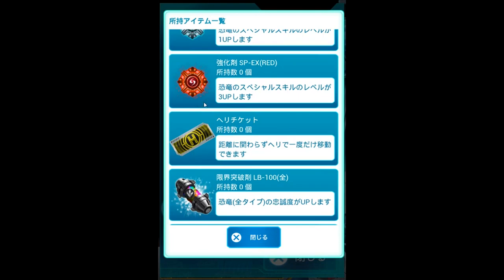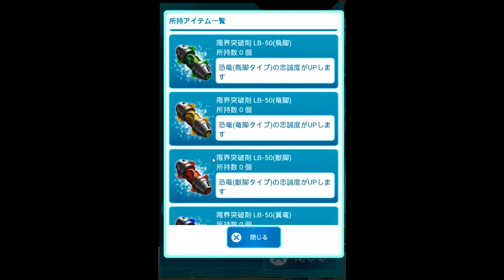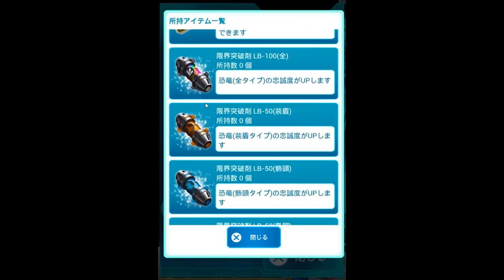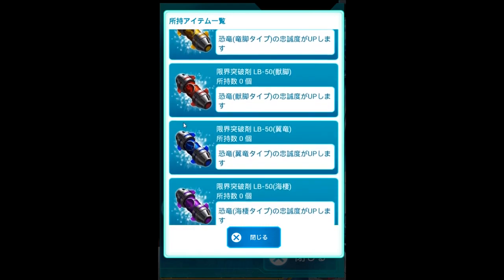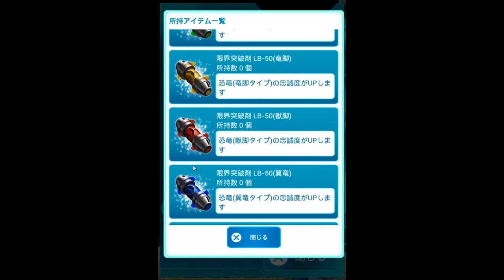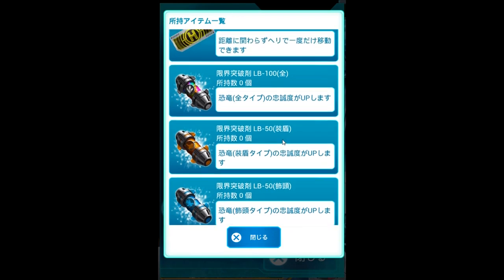These are your helicopter tickets — you can travel to other regions real fast using a helicopter. These are different kinds of upgrades. If your dino is max level you can use these; every kind has a different one — different dino, different upgrade. This one is for water, flying, like the T-Rex kind — that gives extra stats, it's like another level of leveling up. If you use two of these on one dino that's already level 80, it will still be level 80 but it has another special level added to it. This one you can use on any of the dinos.